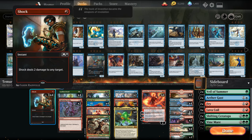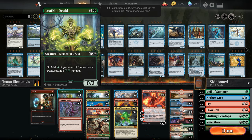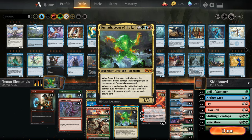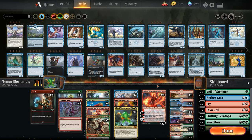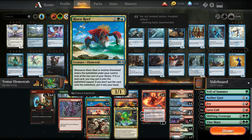The rest of the deck: we have Shocks and Lightning Strikes as our burn package and removal. We play four Leafkin Druid because we're going a little higher end on the spells. We're playing two Living Twisters — it's a good body against aggro, and lets you discard lands, get them back to hand, and replay them to trigger Omnath. We're playing four of the baby Chandra, two Domris, four big Chandras. We want a full four Rekindling Phoenix. The token it makes when it dies is an elemental, so it enters the battlefield and does trigger Risen Reef.